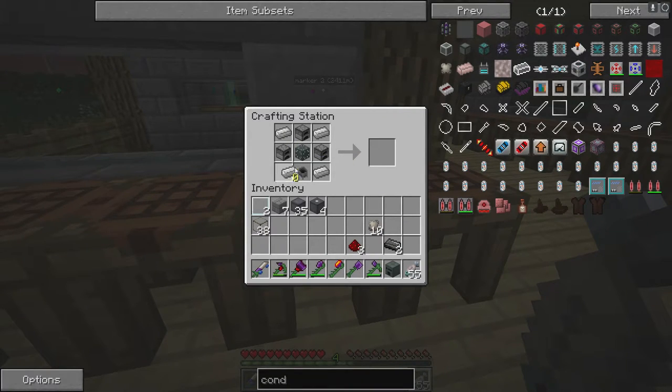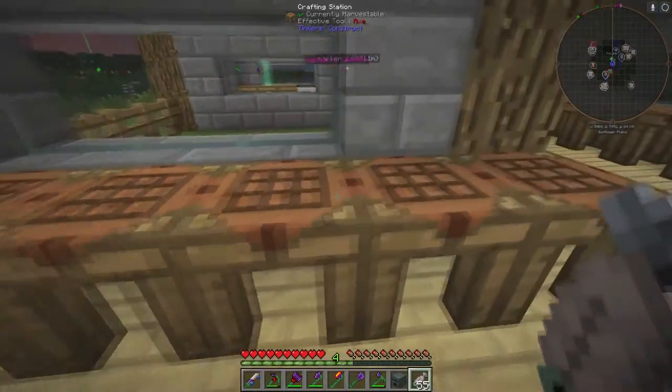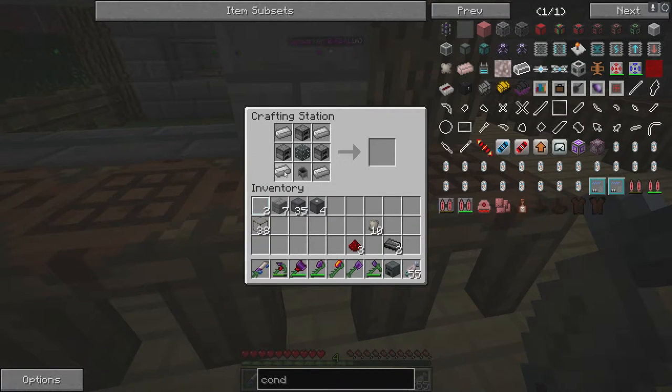Put the cauldron in the middle surrounded by iron, and then you have your alloy smelter. I already have one so I'm not going to make it again.